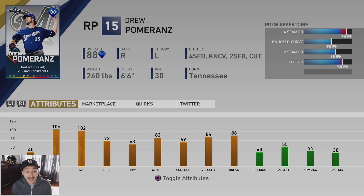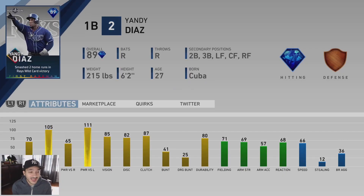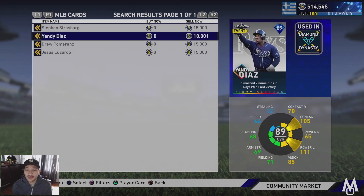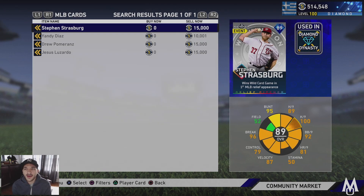Drew Pomeranz has 106 hit per nine, 102 K per nine — good per nines for a relief pitcher — 96 fastball, 85 knuckle curve, 88 two-seam, and a 93 cutter. Yandy Diaz has 70 contact versus righties but 105 versus lefties, 65 power versus righties and 111 versus lefties, 85 vision, diamond-tier defense — really good against lefties. Steven Strasburg has 89 hit per nine, 100 K per nine, 92 walk per nine as a relief pitcher — he might be the move in the bullpen. 96 fastball, 86 changeup, 83 curveball, 88 slider, 95 two-seam — definitely a solid card.